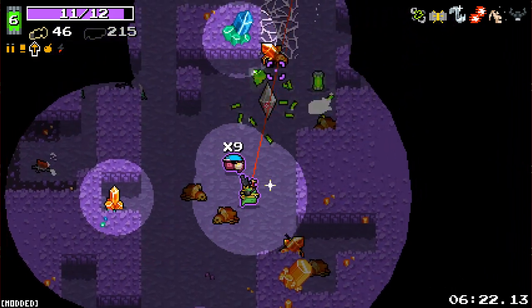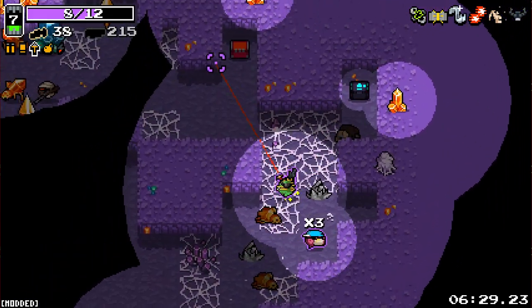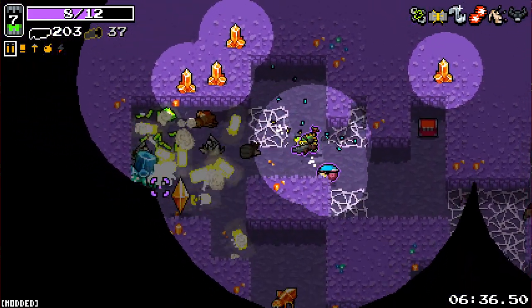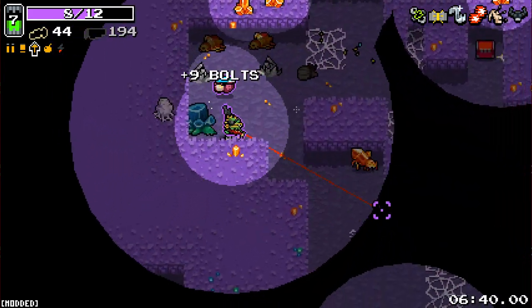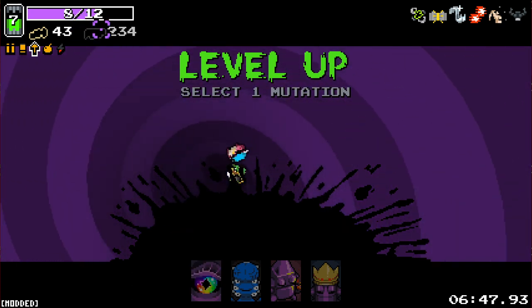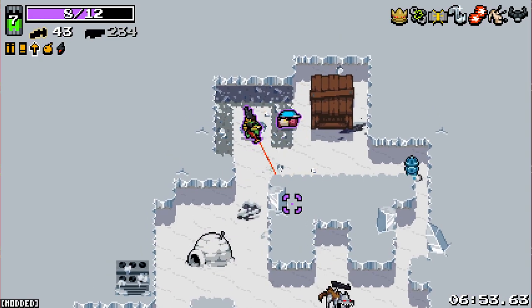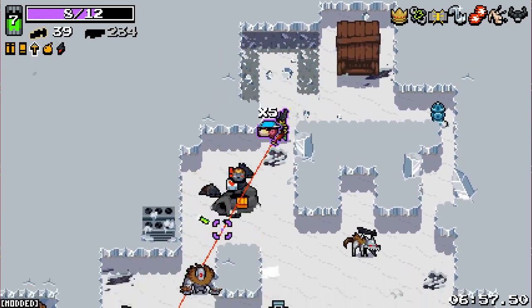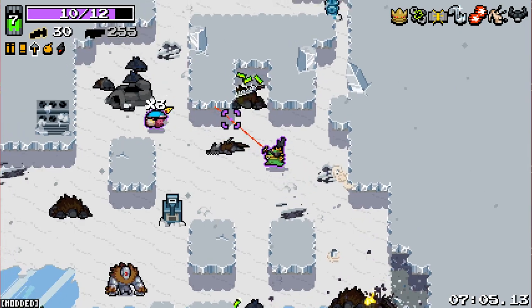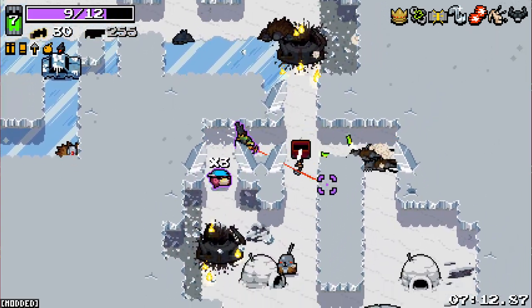We're one-shotting these dudes. Getting levels on the regular. We do have one of the big boys. There you go - no health though. We've still got eight. So we did get this - it doesn't work with the Popper unfortunately. Chests give infinite ammo - honestly, that sounds awesome. Especially if you get a Think Tank rolling - imagine getting Think Tank with that. Just infinite ammo everywhere. Get onto a loop and there's just going to be chests everywhere, insta-killing everything. It's so fun.